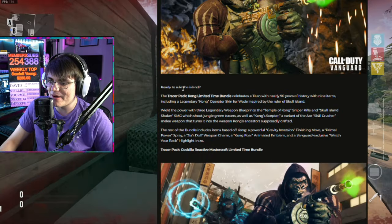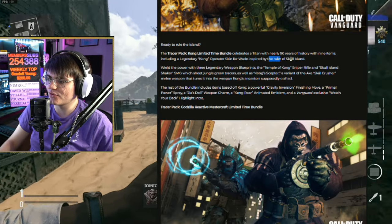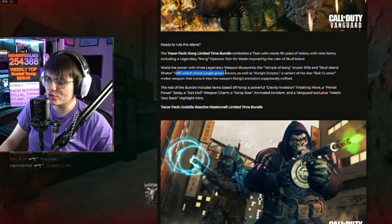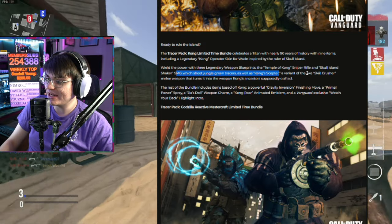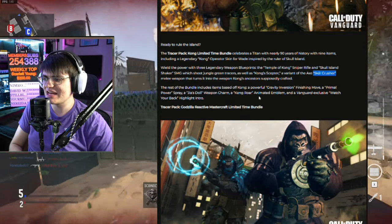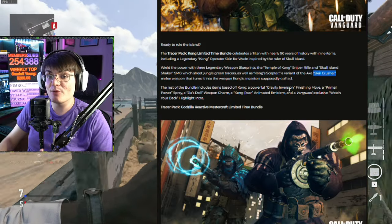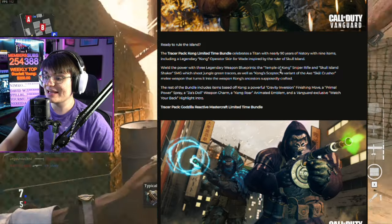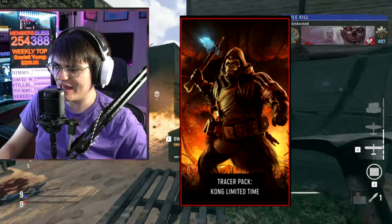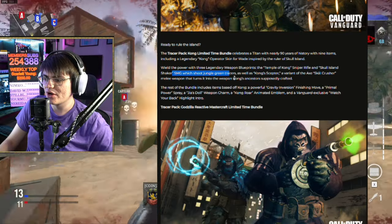The Tracer Pack Kong Limited Time Bundle celebrates nearly 90 years of history with nine items, including the legendary Kong operator skin inspired by the ruler of Kong Island. It also includes an SMG with jungle green tracers and Kong's Scepter — a variant of the Axe Scowl Crusher. Importantly, it looks like with Season 3 we're going to be getting the Scowl Crusher as an actual standalone melee weapon, not just a blueprint for the Ice Axe. The Kong Scepter blueprint looks pretty sick.